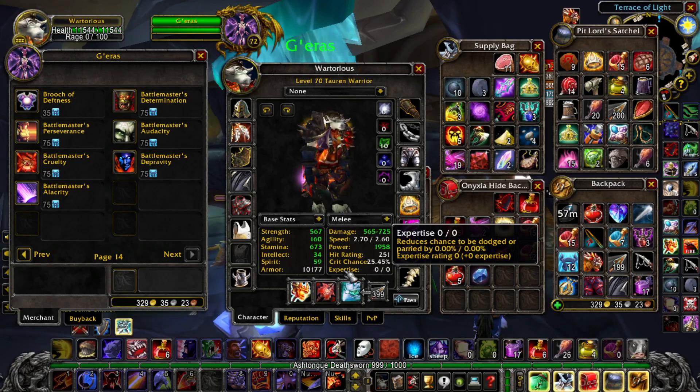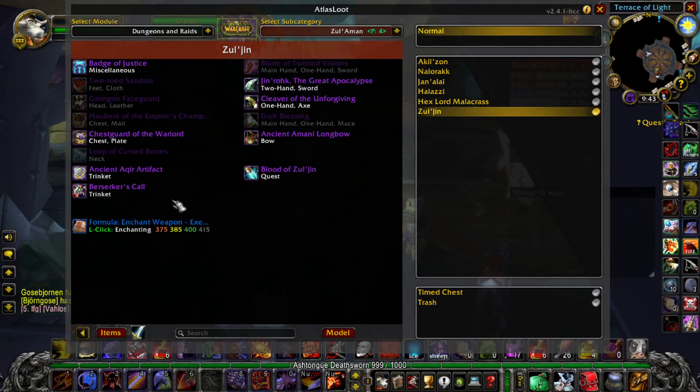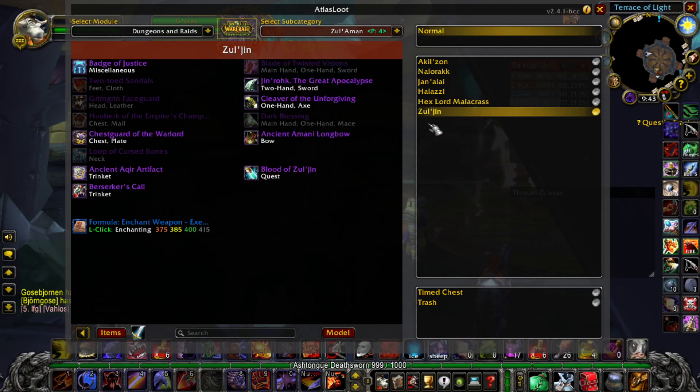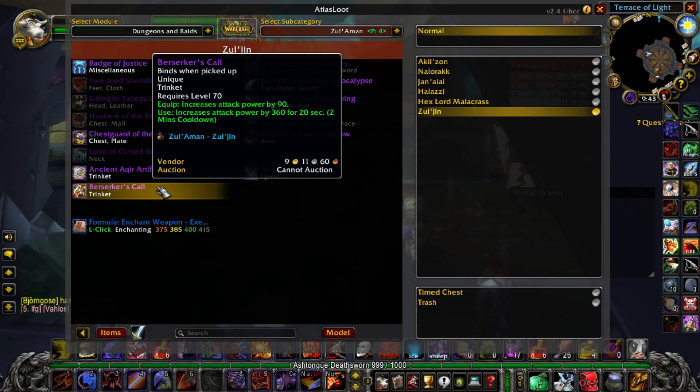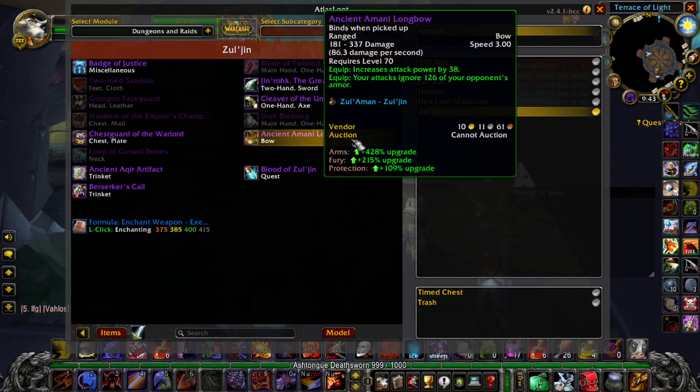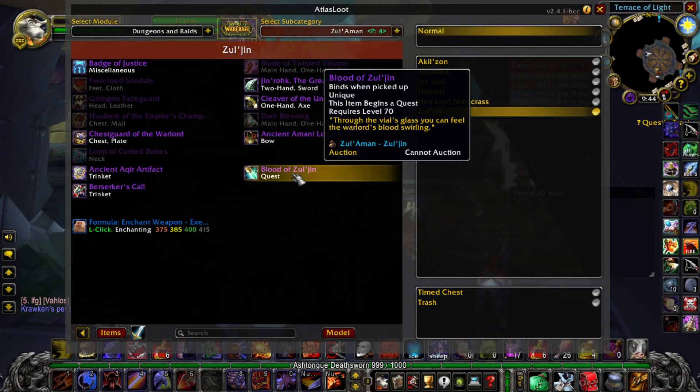The new raid is Zulaman, coming soon, so I'll probably upload a video about that. It's a really cool run — if you know where you're going you can do it in about an hour. The final boss Zuljin drops some very nice items, for example a damage trinket with 90 attack power and 360 attack power every two minutes, which is better than the old trinket. There's also the Ancient Amani Longbow — a really cool weapon with armor penetration, and this quest item also gives you 10 badges.